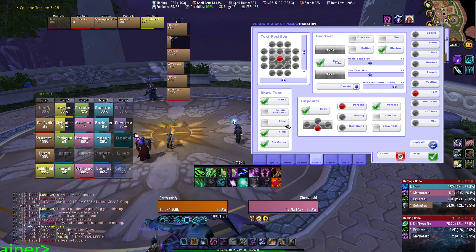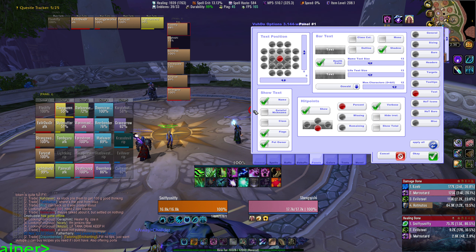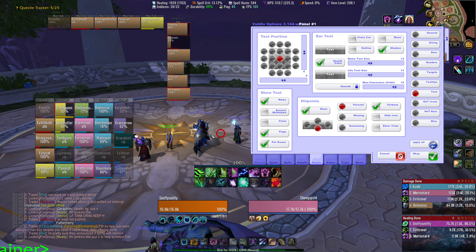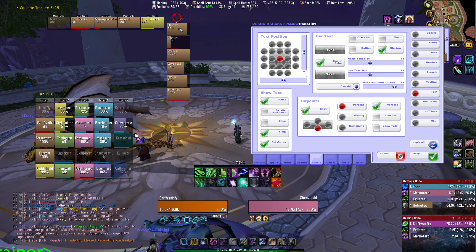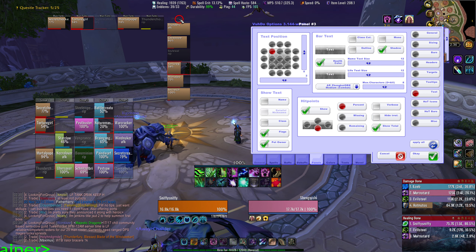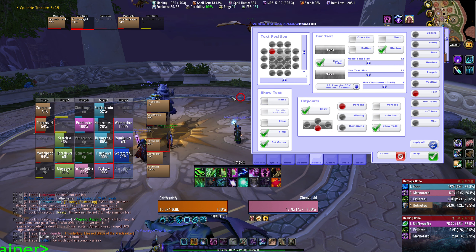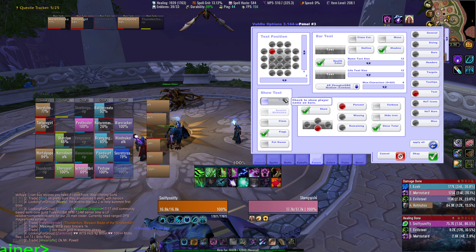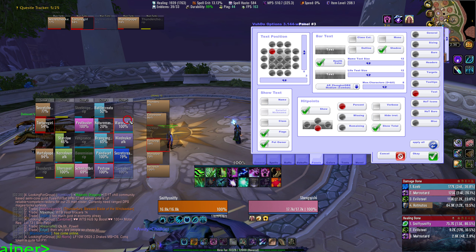Show name — do you want to see their names at all, or just blank bars? Details nickname — people go into Details and make funny nicknames. You can check this and it'll show their nickname on your Voodoo as well. I personally have this off so I actually know who I'm healing. Class just shows the player's class on the frame. Flags will show if they're AFK or dead — if you don't want that, you can uncheck flags. Pet owner will show the name of the pet owner in the frame, so instead of the pet's name you see whose pet it is.